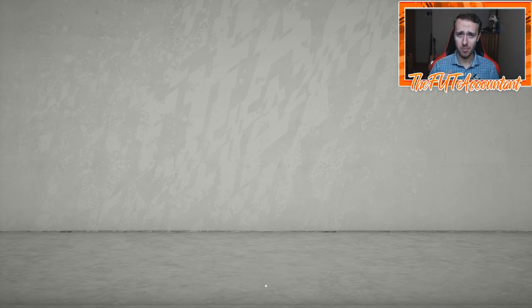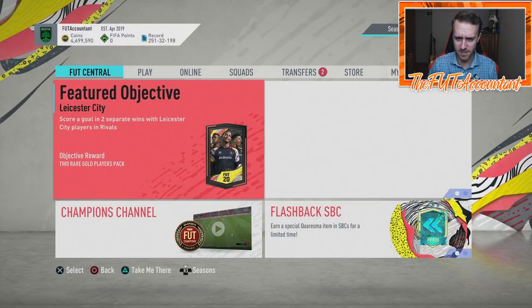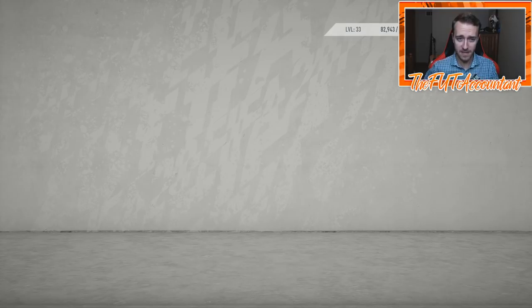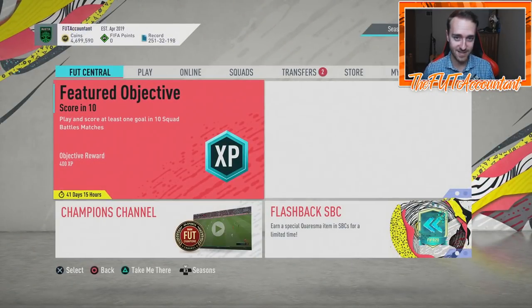Hey guys, it's Nate, aka The Foot Accountant. Welcome back to the channel. Another Friday on FIFA Ultimate Team, and interestingly enough, we didn't get a promo today. We still have this Foot Player Days loading screen, which has started off with an SBC and a new Icon Swaps. There wasn't a ton that came out today except for Icon Swaps, Choresma, and new Season Objectives. I want to talk about Icon Swaps 3 because that is the information at the forefront of our minds right now.